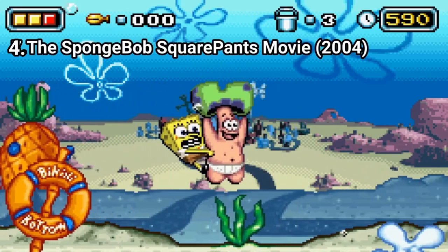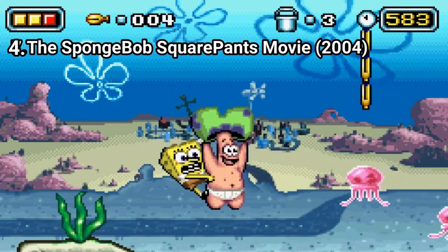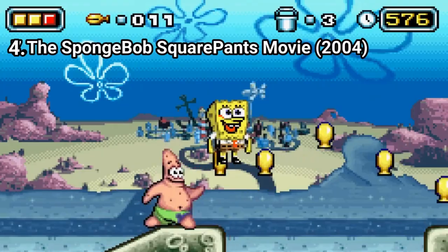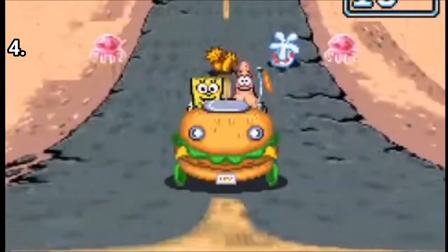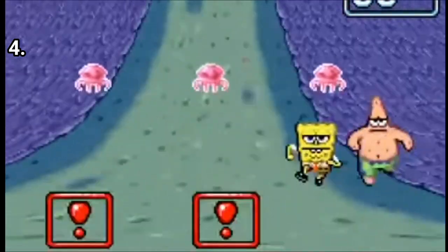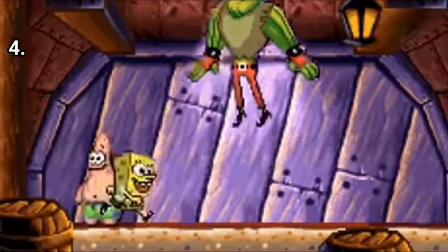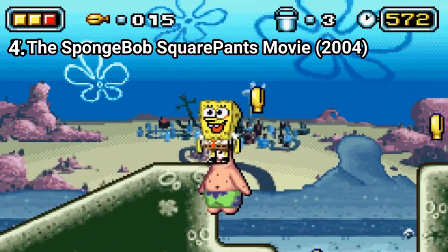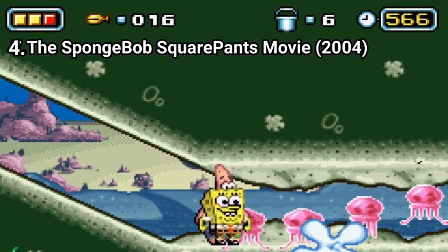SpongeBob: The Movie tie-in game is another platformer. The controls are refined — now they respond well — but they manage to fix the game in one area and break it in another. If the controls are good, now the level designs are not, especially in the running and Krabby Patty mobile levels. Objects appear out of nowhere because the camera is too zoomed in, and even with an indicator, the levels still feel annoying. The boss battles aren't creative anymore — they mostly consist of just jumping on their head. But on the plus side, the game doesn't have the annoying system of collecting 3 spatulas to pass the level, which means far less backtracking. Another plus are the animations, which look better.